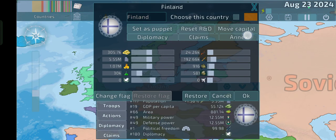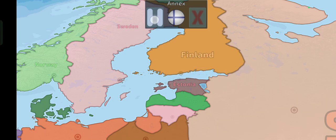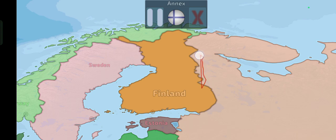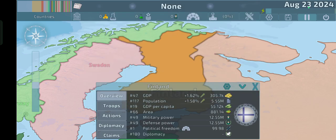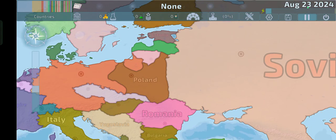Oh yeah, I almost forgot — we need to get Finland some parts of Russia really quickly. Sorry, but I really don't think I'm going to be able to fix Poland. I just don't know how to fix that — it looks way too weird. We're definitely going to have to make that look a little bit better. Please give me a moment to fix Finland really quickly because it looks kind of weird. All right, I'm back. I changed a lot of things — I think I sort of fixed Finland, and I think I sort of fixed Poland. I know it still looks pretty weird, but I think it's an improvement.